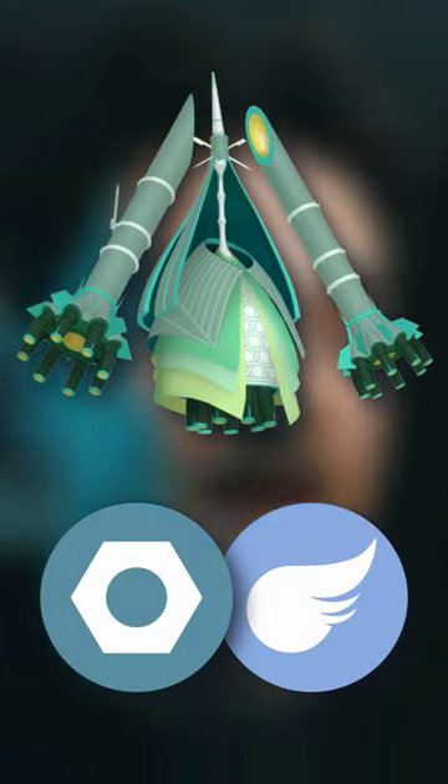Celesteela is not really good for anything, so not the best raid boss, but you can get the shiny. It's a Steel and Flying type Pokémon, making it weak to Fire and Electric types. Let's go over some counters.